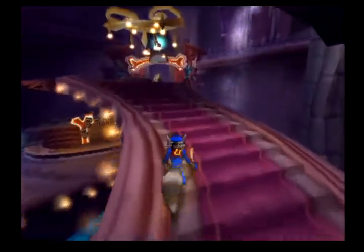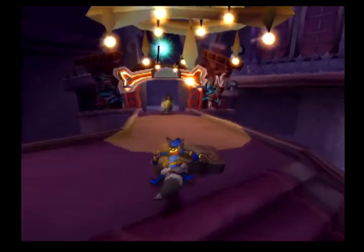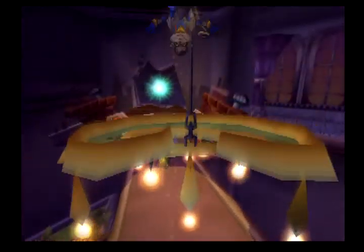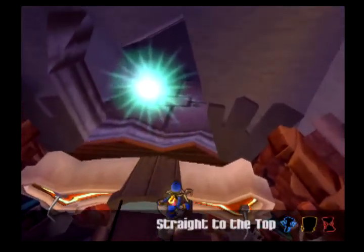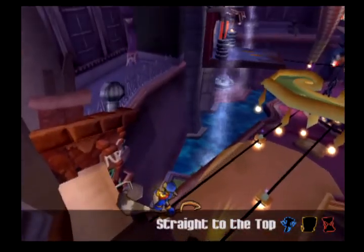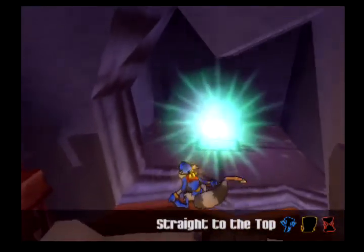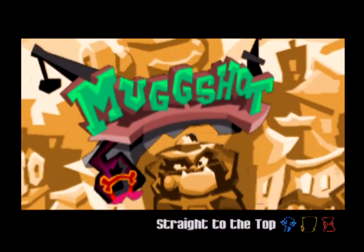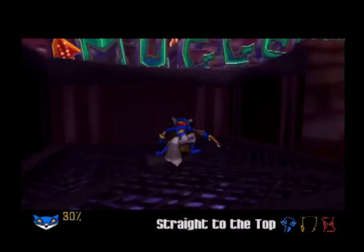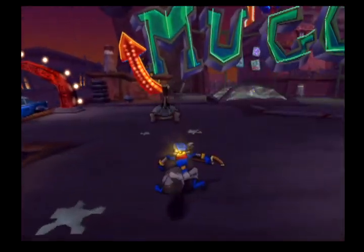So how about we just find the first level? We do have that level right there. There is a guard guarding it, but as long as you know how to do the ninja fire jump, we'll head straight to the top. There really isn't a set order for when to do these levels, but oh yes, this level — I love this level.